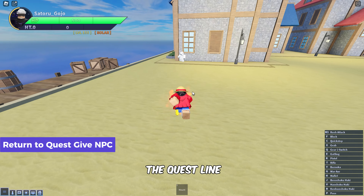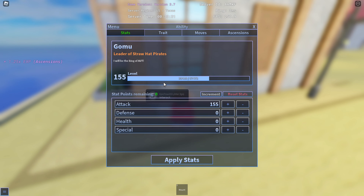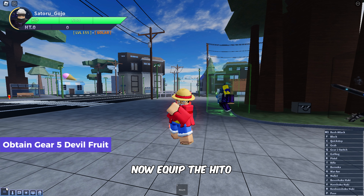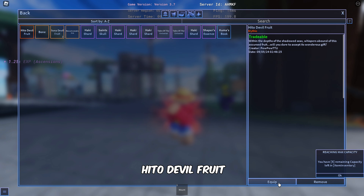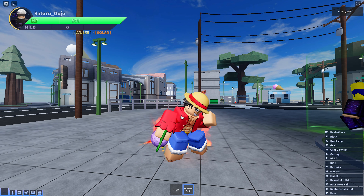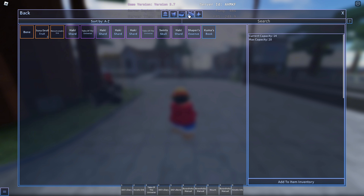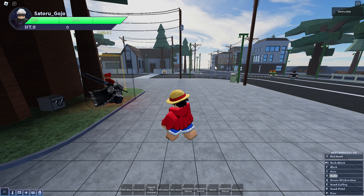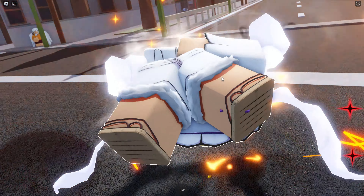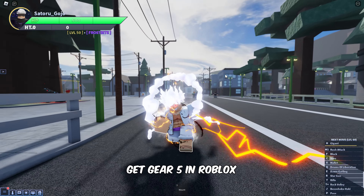After completing the quest line, talk to the quest giver NPC named Epic Flow 203 to receive the Hito Devil Fruit as a reward. Now equip the Hito Fruit from the inventory and consume the Hito Devil Fruit to get Nika, the Gear 5 Devil Fruit. Let me show you how it looks. That's it folks — you just learned how to get Gear 5 in Roblox A Universal Time!